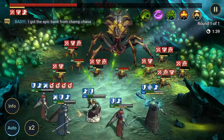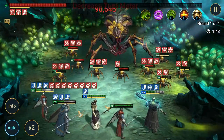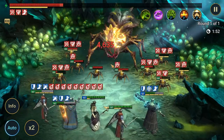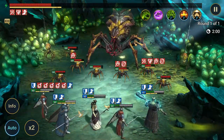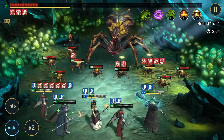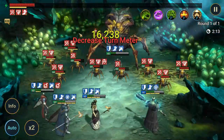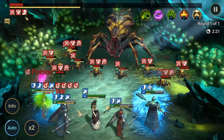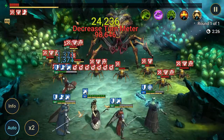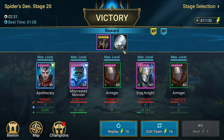Apothecary brings that, and that is what makes him a legendary among rares. We're a minute 28 in, about two-thirds of the way through the Spider's turn meter, and the Spider has never looked like she's going to take a turn. Miscreated Monster is keeping all the Armagers healthy and those shields are not going down. We're looking at about a two minute 30 second run. Spider 20 done in 2 minutes and 31 seconds.